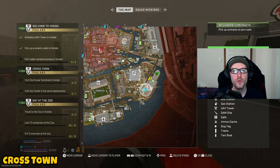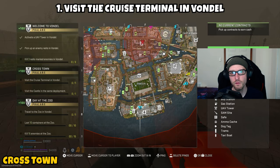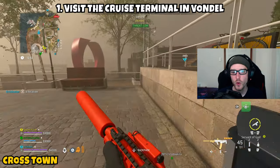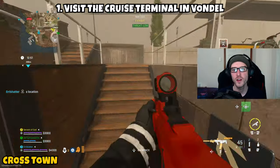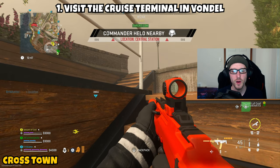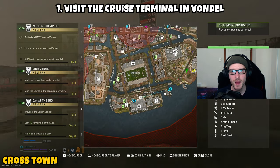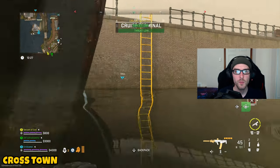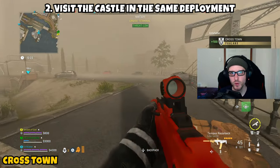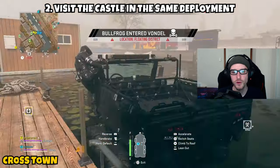Next up is 'Crosstown' — a two-parter taking us to Vondal. Part one asks you to visit the cruise terminal in Vondal. After infilling, open your tac map and identify the cruise terminal at the southern point of the map. Head over there, and once 'Cruise Terminal' appears at the top of your screen, part one is knocked out. Part two asks you to visit the castle in the same deployment.